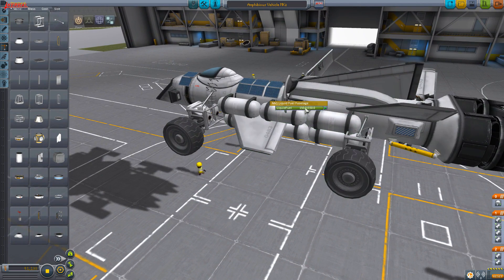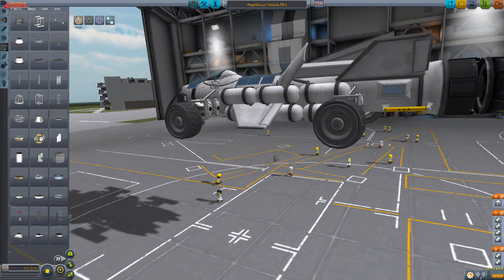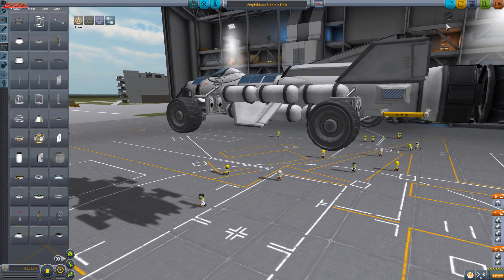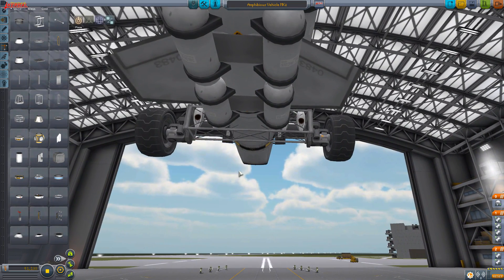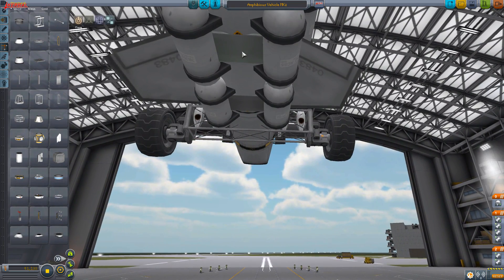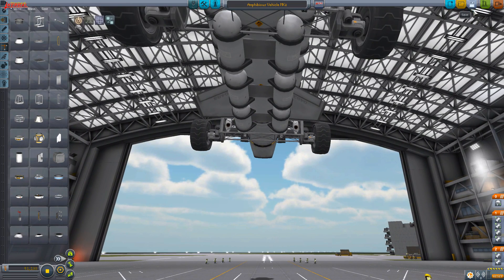Probably the most coolest thing is the retractable air brakes - they look so cool when they come out. It's like they're so hidden away, I bet you didn't even notice. All of these are monopropellant engines. I've even gone so anal with the look that I've put these strut things here - they don't do anything, they're just there so it looks even cooler, even on the side you're not even going to see. I've paid attention to detail this time.